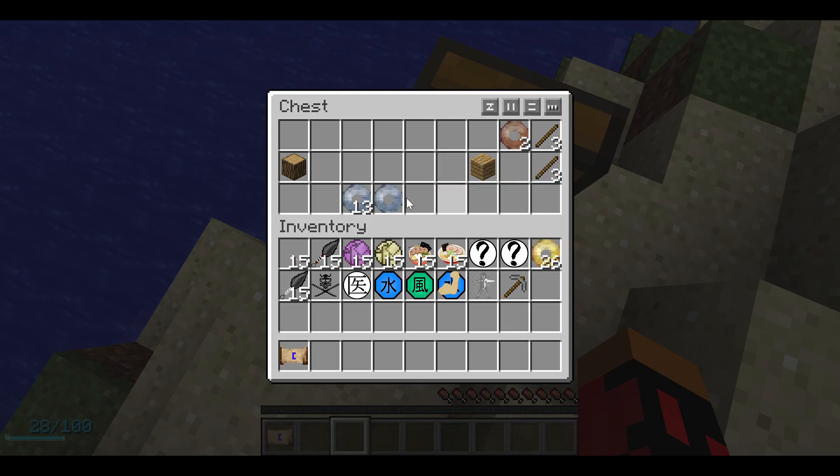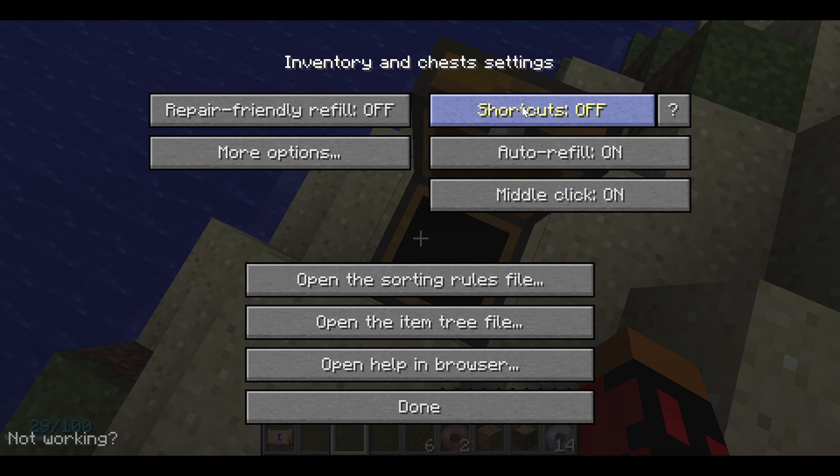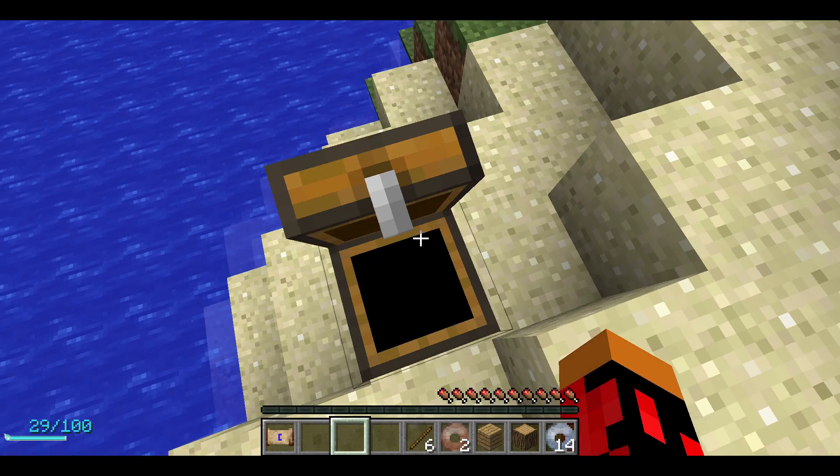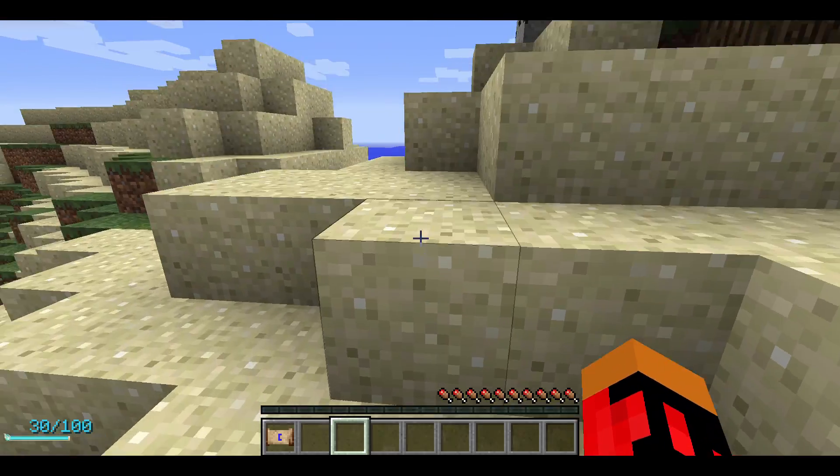We've got our stone pick, some ryo, silver. Also, if you guys want this to be a series - oh, what's this? I don't know what this is, don't know what any of that is. If you want this to be a series, like, subscribe and put post notifications on.